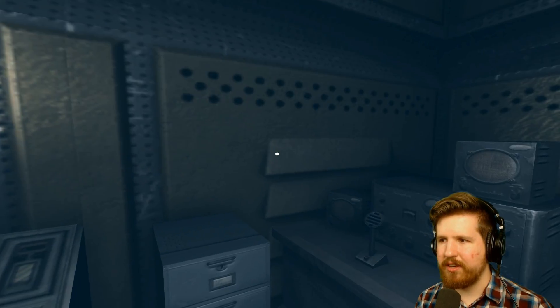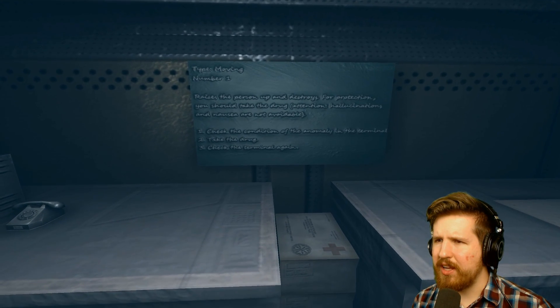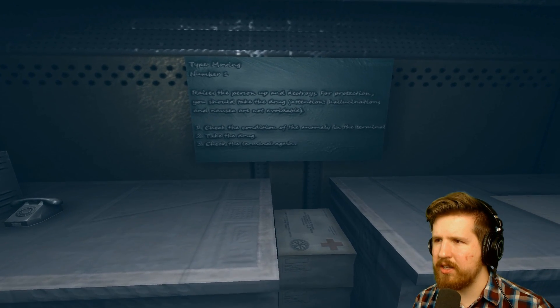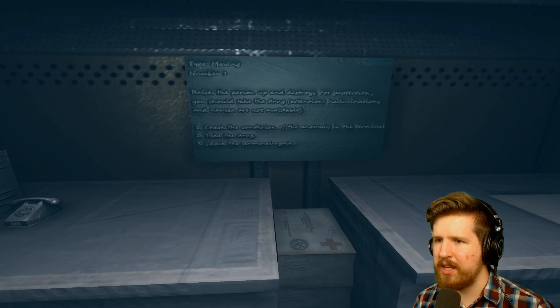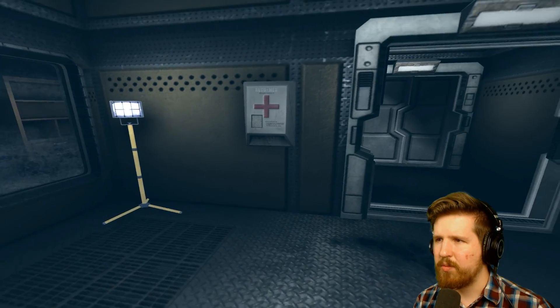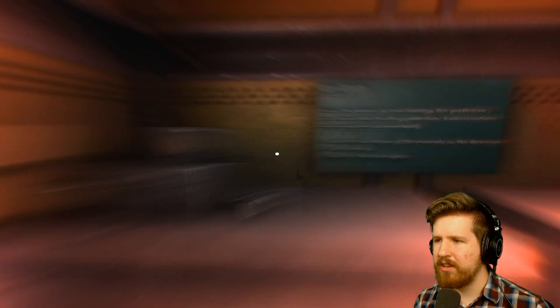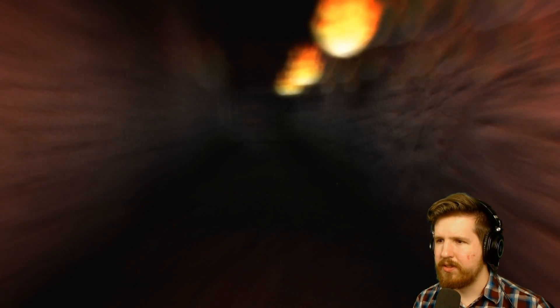The anomaly is activated. Really? What does this even say? 'Type moving number one raises the person up and destroys. For protection you should take the drug. Attention: hallucinations and nausea are not avoidable. Check the condition of the anomaly in the terminal, take the drug, check the terminal again.' What drug? This drug? Did I take it? Nothing happened. Oh my god — the anomaly is deactivated. What? I followed the instructions and I have no way in here.